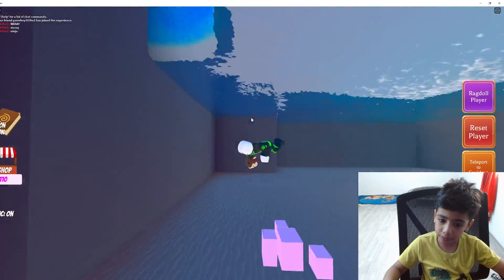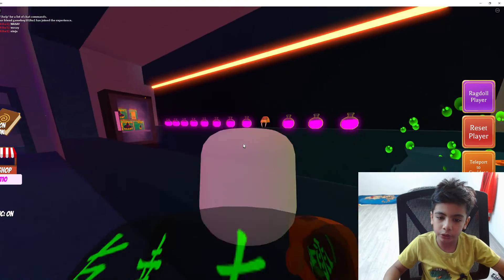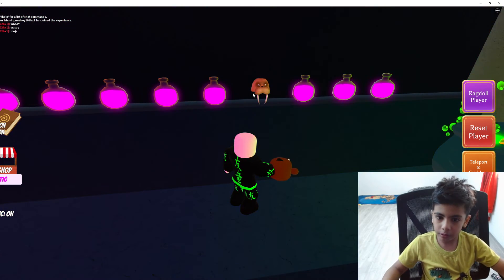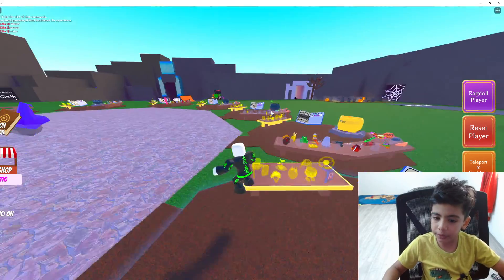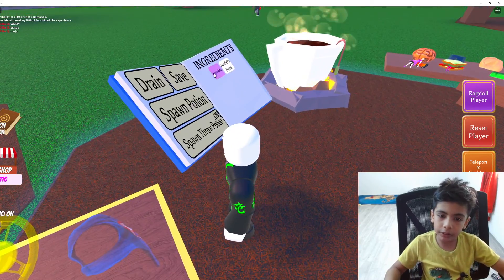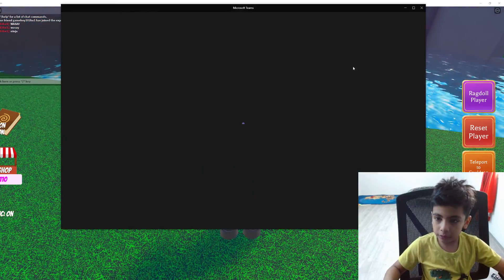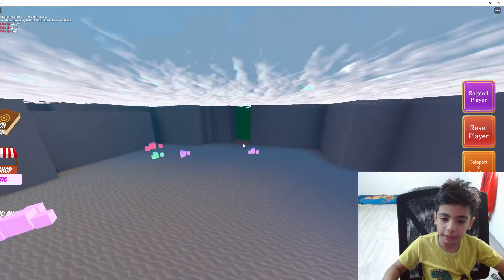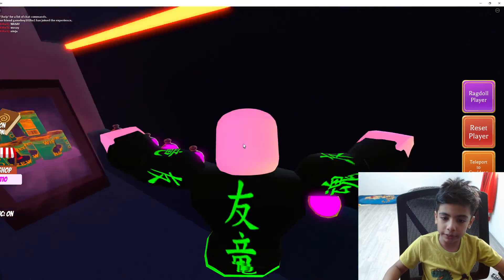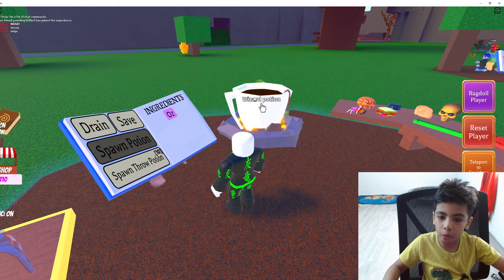Guys, I don't know what's happening, but anyway we gotta get Forex's head, which is right over here. Let me just drop it — let's put it in. Delete the sugar rush. Now let's get Forex's head ingredient. Yeah, we got it! Now all we gotta do is mix it and here's the wizard potion.